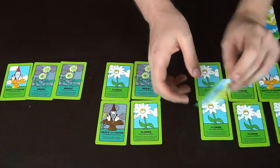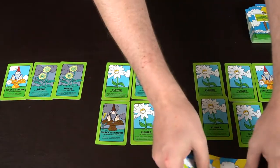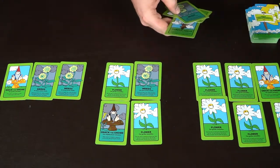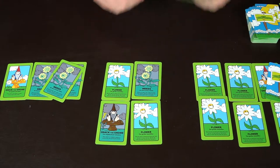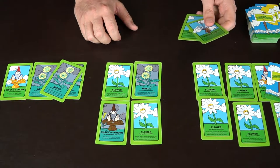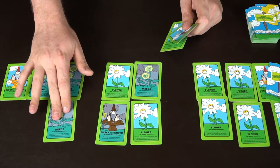This player gets to flip over all his flowers, keeps his garden tools, and draws up to five. He's got five flowers — halfway to winning. He places two more as seeds, could take another turn, and the idea is to get those 10 flowers. Once he flips over 10 flowers before his opponents, he wins the game and everybody else will be very sad with their gardens full of weeds.